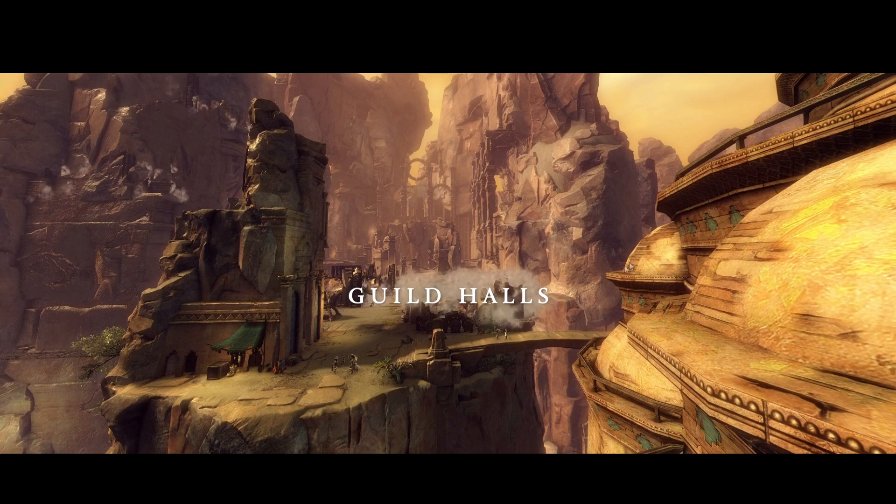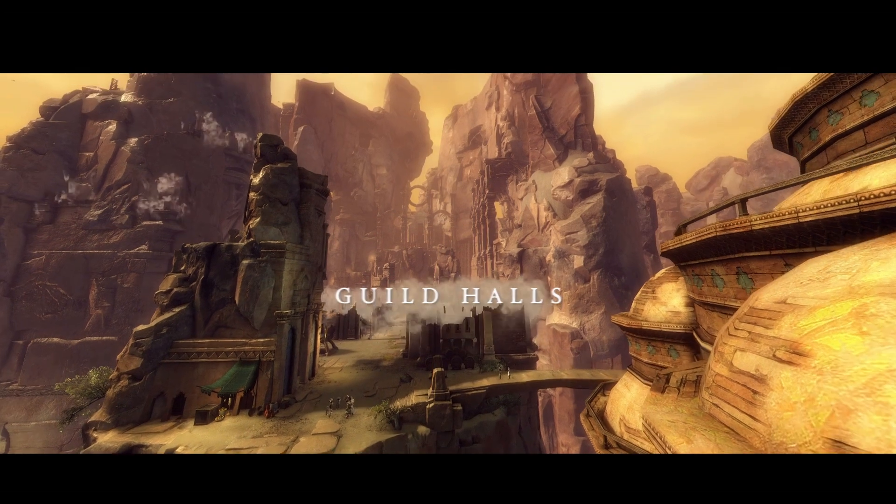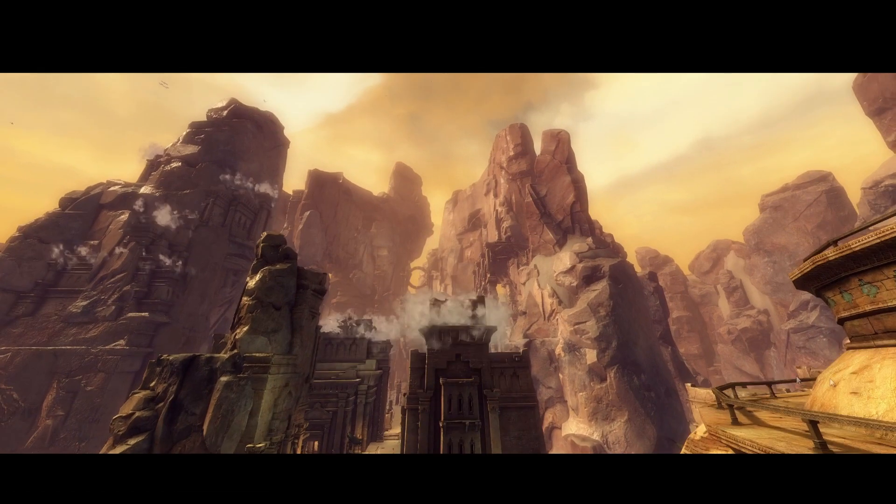Here we get a phenomenal looking place - this is a Guild Hall. They said on release that Guild Halls you would claim, finding them in the Maguma Jungle. I'm assuming they'll be instanced. Look at it - things being constructed. Or this is still World vs. World New Borderlands and what we're seeing is what happens when you capture a shrine or keep. But look at all these buildings coming along here - very exciting.